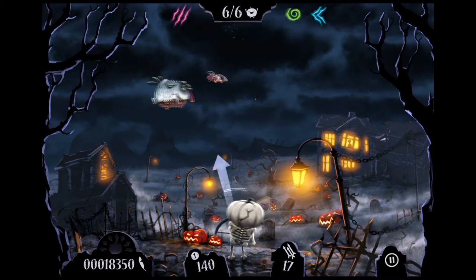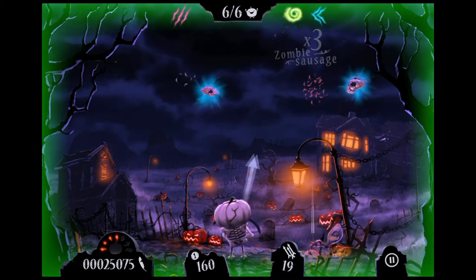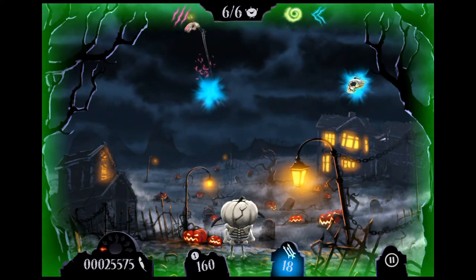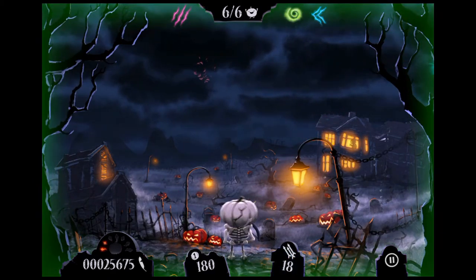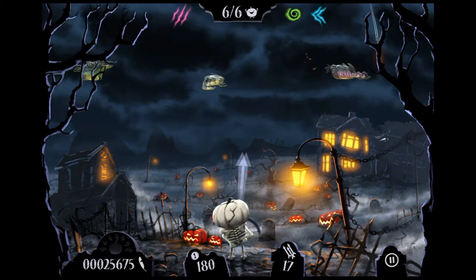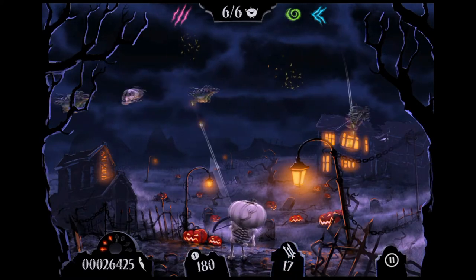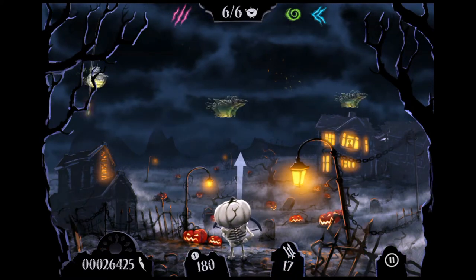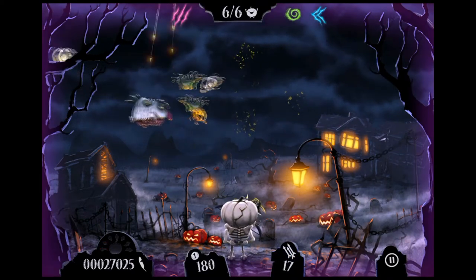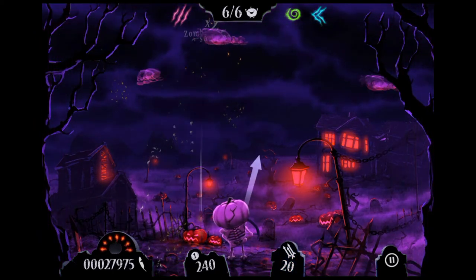Now there are some in-app purchases. You can change your costume and there are some powers you can use if you find you are not going to be able to shoot the pumpkin bird out of the bird's claw. Such as the Reign of Death — it's up on the top left there — you tap that and all these arrows will come down from the sky and kill everything. You can also slow time down, or actually freeze it, and you can even speed it up.